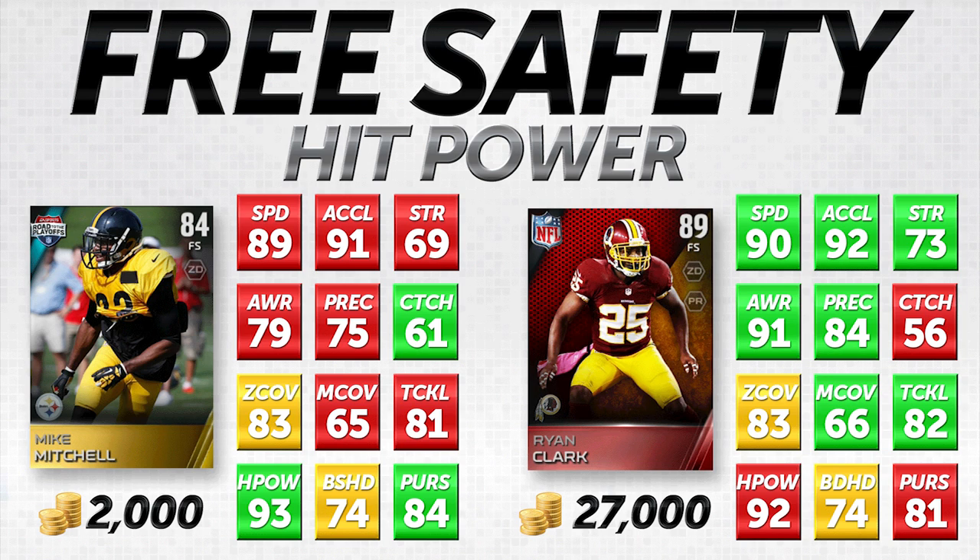As far as pure coverage attributes and speed go, these items are very, very close to one another. Tackling is one difference, hit power is one difference, block shedding is exactly the same, and Mike Mitchell is three higher in pursuit — nice for run support. The only major difference is awareness and play recognition. It's tough to find low-priced items with high awareness and play recognition — if they do have those, they're usually super slow or have no zone coverage. You have to sacrifice something, and I tend to sacrifice awareness and play recognition.